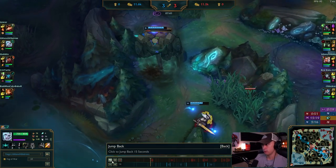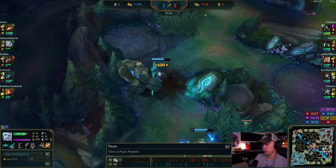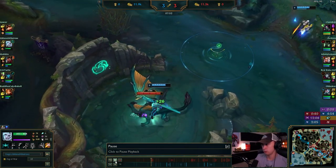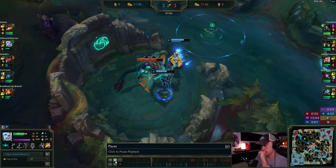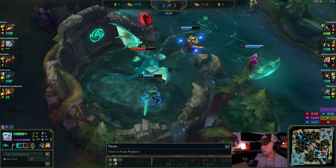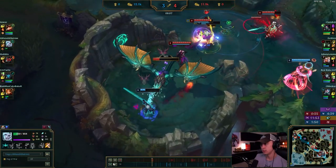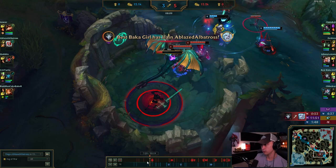Then you can worry about Rift Herald, but now everybody's going to be on the map. Sure you have blue buff, but you're a manaless champion. Please don't start it now — Kalista's backing, all three are up! They're going to get wiped here. Graves is dead, Kiana's going to move over.